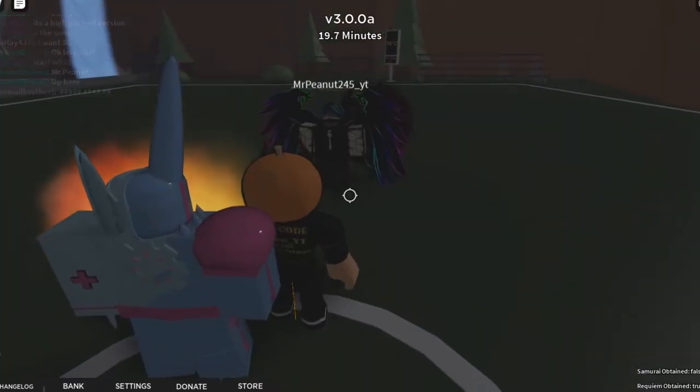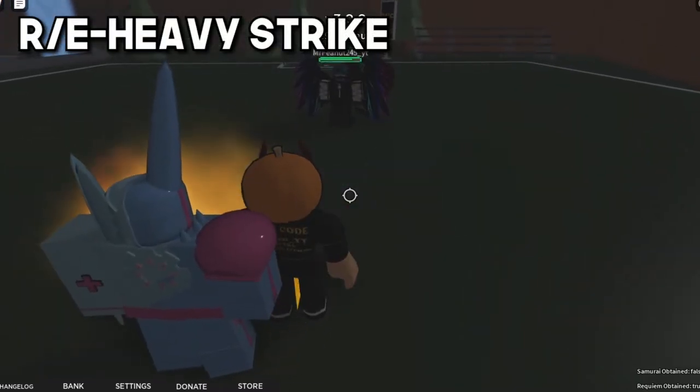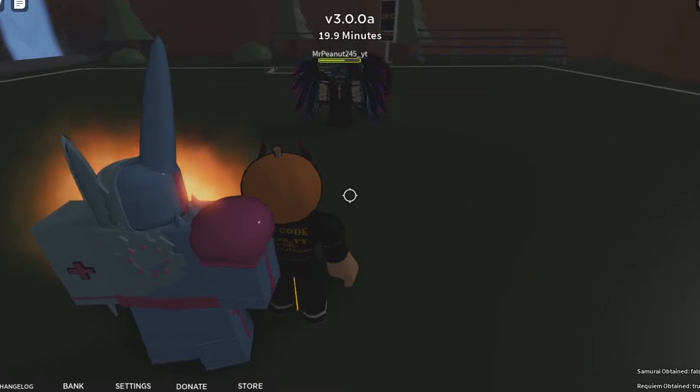So the first move just seems to be a heavy strike — you press E and it just knocks someone back. Same with R, actually. R is also another heavy strike, but it does more damage.